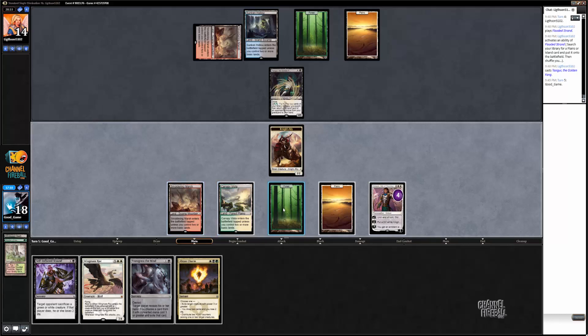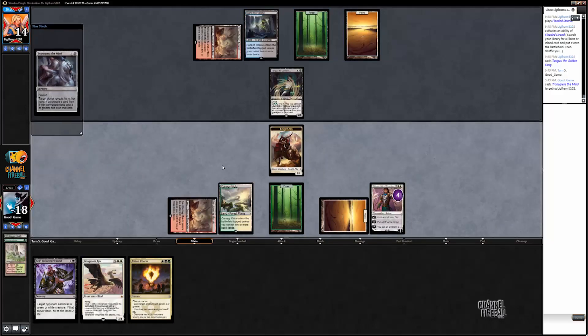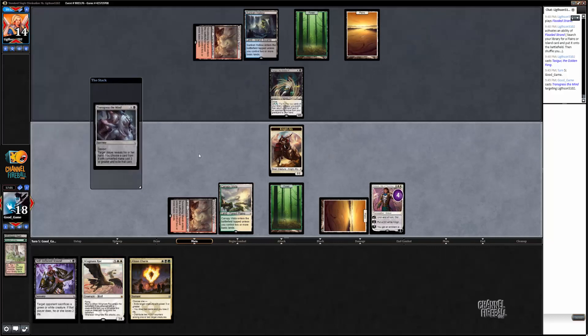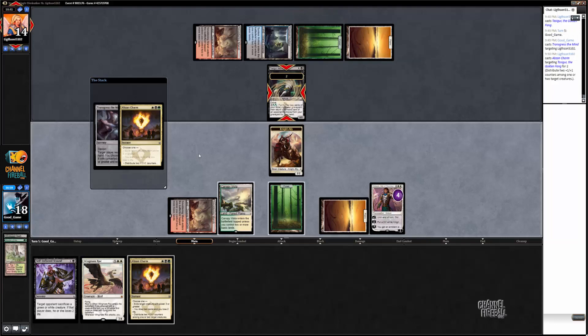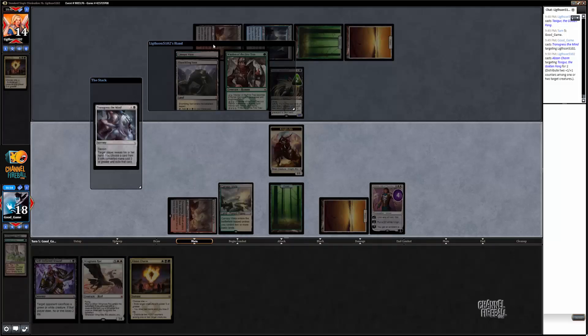And this way, if he has two, I can just make a guy. It's possible Tasigur's a lot better in the mirror than I think it is, because just the 4/5 body is pretty good. I was thinking the ability's not great, so maybe... He doesn't have anything else — okay. The ability's not great and it's kind of clunky, but 4/5 is pretty huge. So now I can just make a 2/2 and then next turn charm that.